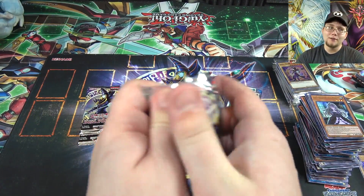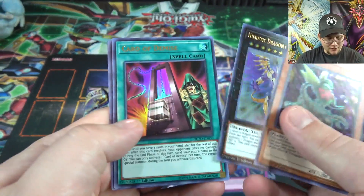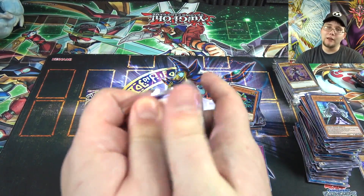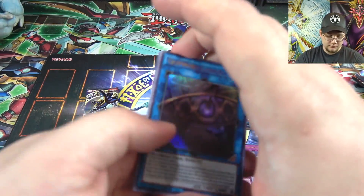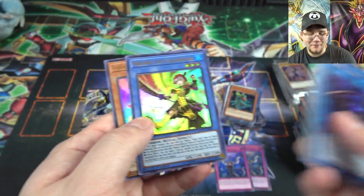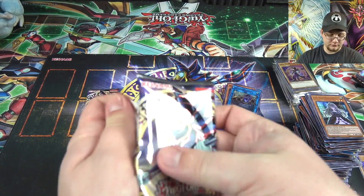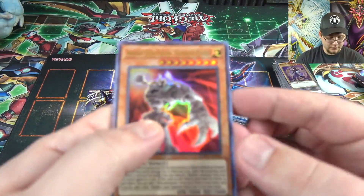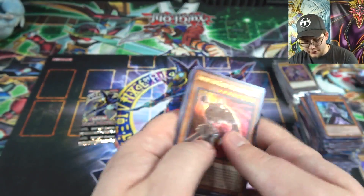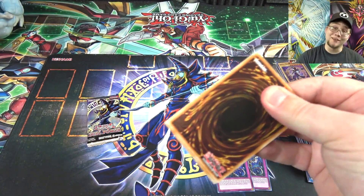Only a few packs left — can we get that last Impermanence or Borrelf? I'd like both but I feel like I have to make a choice. Predaplant Orphys Scorpio, A-to-Z, and Card of Demise. It feels like each pack has at least one really good reprint you want. Clavkiys Genius, then Draw of Fate and Colossus — I was hoping that was Borrelf, it's the only one we haven't gotten yet. Ancient Gear Golem, another Dark Calvary — that's a playset — and another Archfiend Bane. Last couple of packs — Borrelf or Impermanence, we'll see.